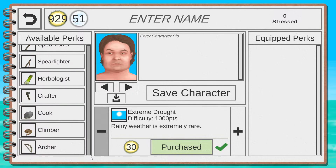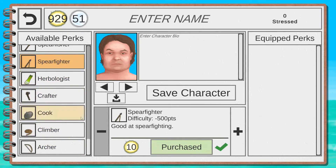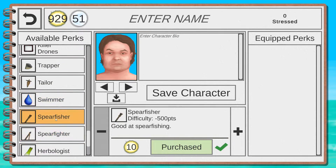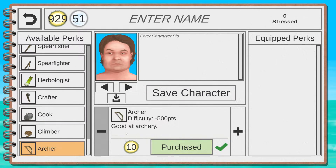When you click on the perks you can see how much currency each one costs. For example, to be an Archer you need 10 Suns. You get one Sun for every day you survive in the game, so just play and you'll get Suns over time. Some perks make the game easier and some make it harder.